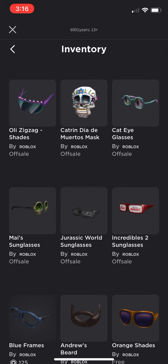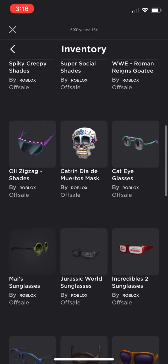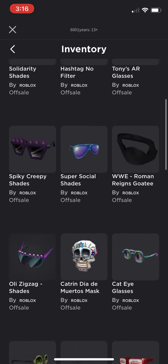The Incredibles 2 Sunglasses — it's alright, except it's Incredibles, which is pretty good. Jurassic World is the same as that one for these free items. Whatever sunglasses those are, those are alright. Cat Eye Glasses — I don't really like that. The Alde Los Emeritus Mask, that's pretty unique and pretty good. The Zizac Shades look unique as well.